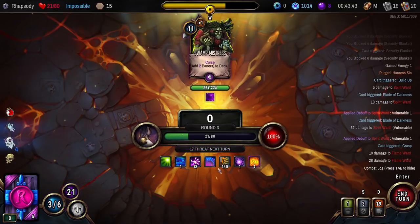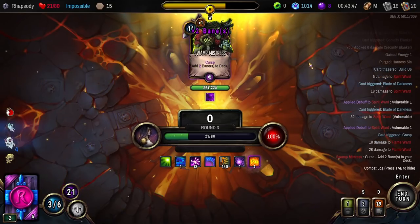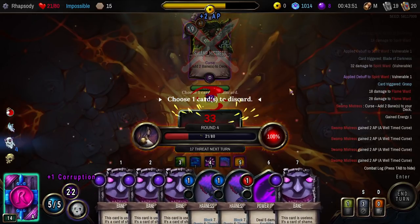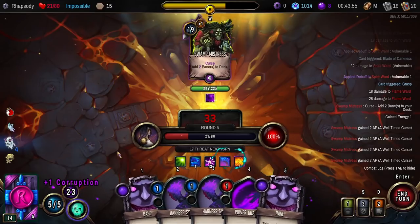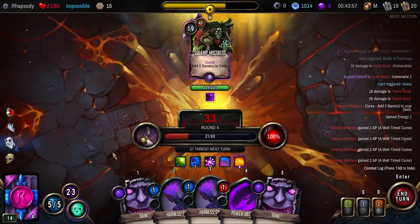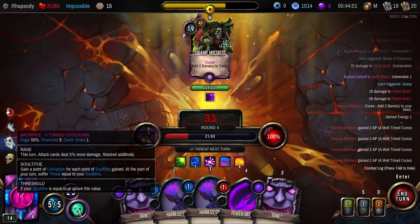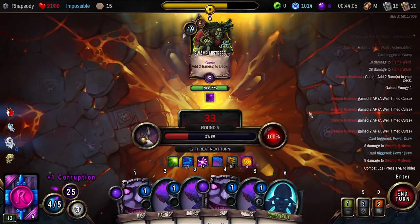There we go — 100% battle progress. Now it's just you and me, Swamp Mistress. I've already got auto block set up next turn — block on purge. Excuse me? Yo, you want to maybe just cool it the hell down, please? Use that to draw two cards there.